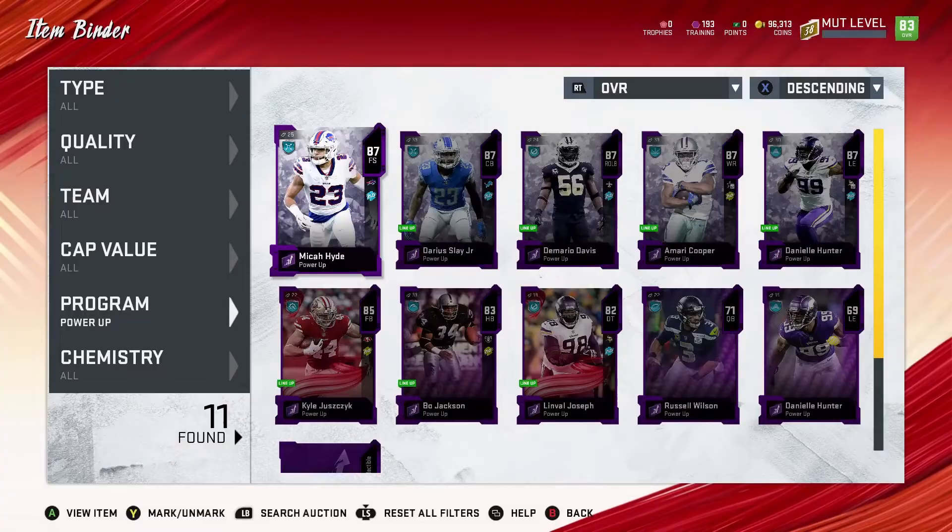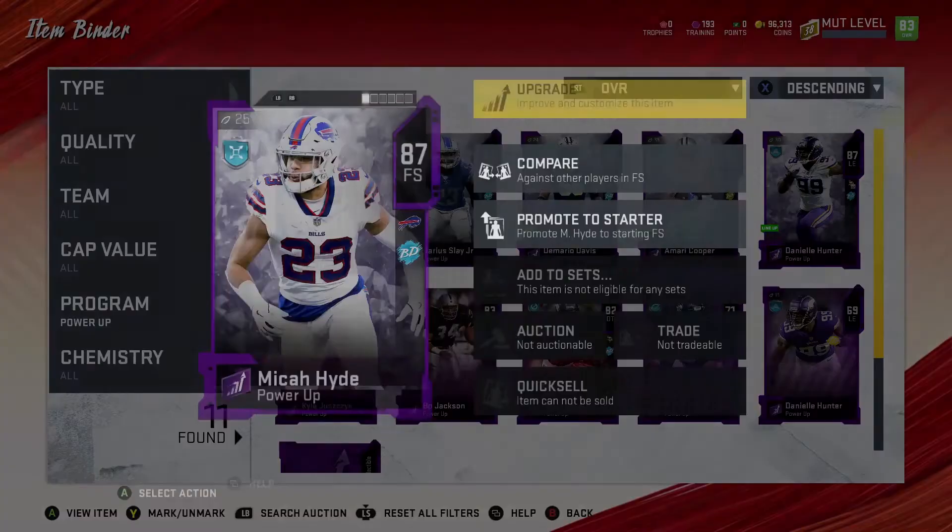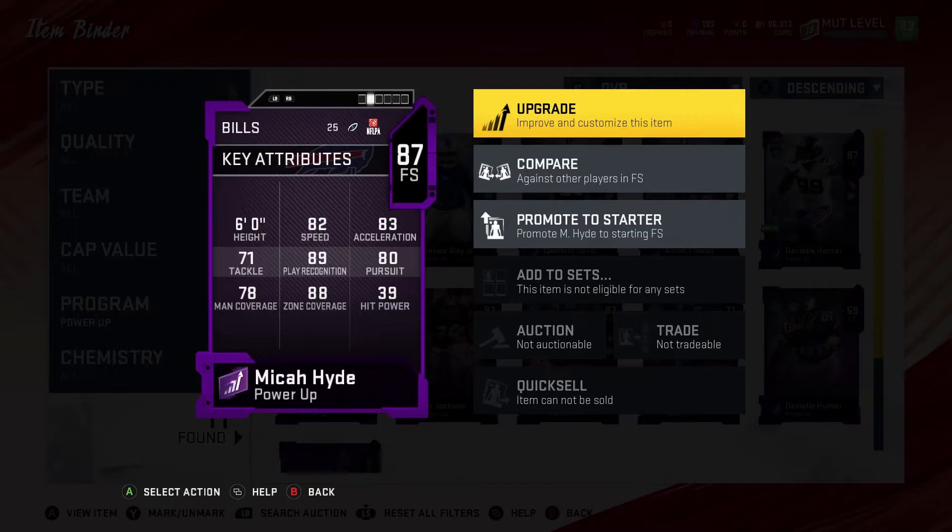Let's look at his stats real quick before I put him in the lineup. He's got 82 speed — that's pretty decent — 93 acceleration, 88 zone coverage, 78 man coverage, and 89 play recognition. I like that play rec right there because it makes a big difference; your player recognizes plays and makes things happen. As long as he plays the way the card says it'll be pretty decent. The only thing I don't like is his hit power, but it is what it is.